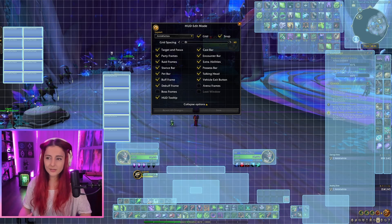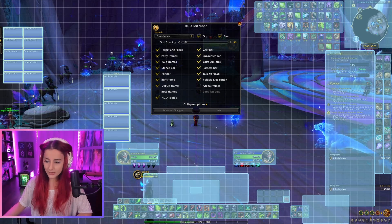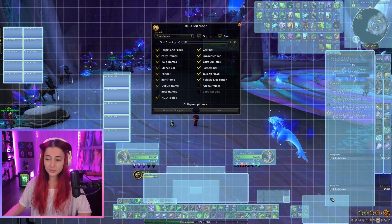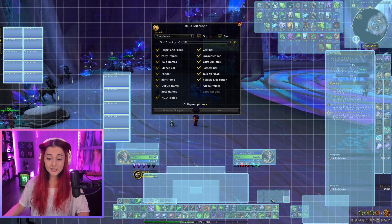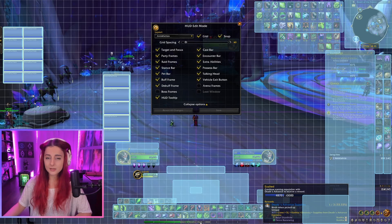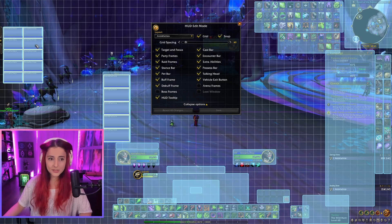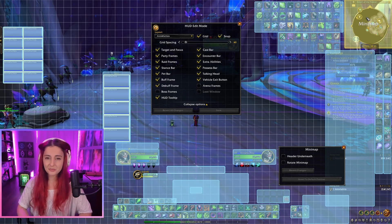Now that we've looked at all the different elements and customization options, I want to mention a few things that currently cannot be changed. The bag and micro menu in the bottom right corner cannot be size adjusted or moved. The experience bar or reputation bar at the center bottom of the screen also can't be moved. Hopefully Blizzard will lift these limitations in the future, and also add things like size adjustments for the minimap and per-raid-size frame scaling.